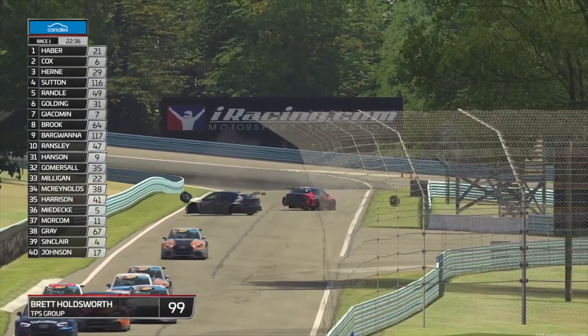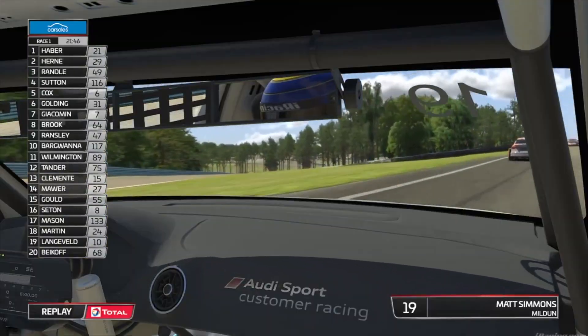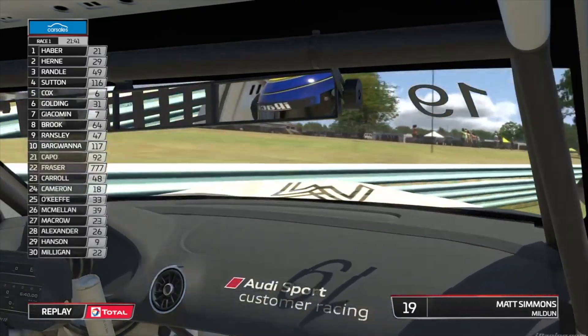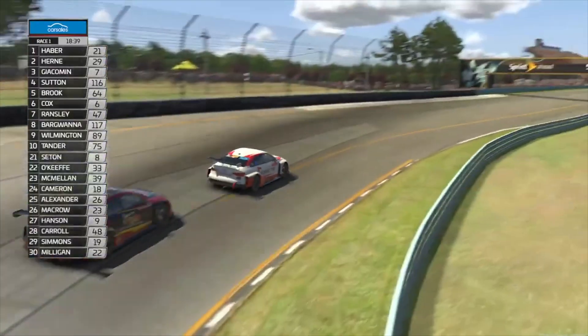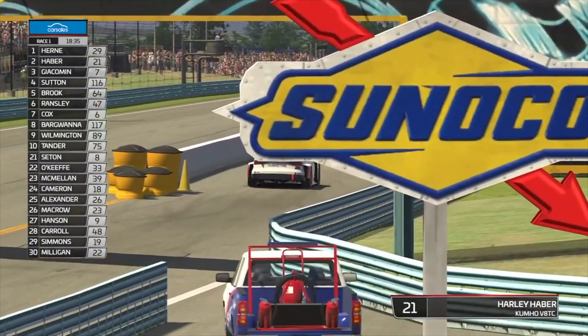We've got a car in the fence in the background — that's Brett Holdsworth. Yeah, Brett Holdsworth has gone to the fence, unfortunately. We're on board now with Matt Simmons. This is a fourth gear corner — and there was contact with Brett Holdsworth. Now here's a pit stop. We can see how tight it is trying to get into that pit lane entry.